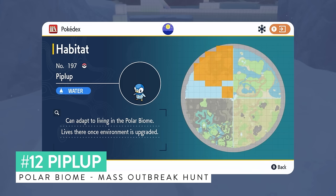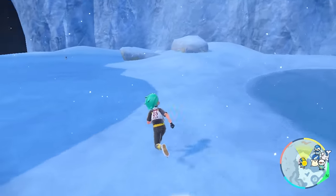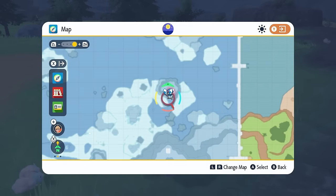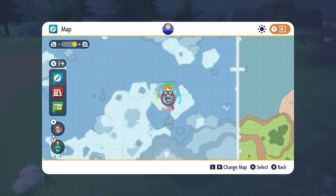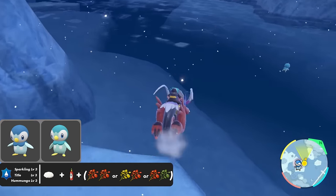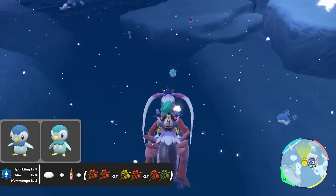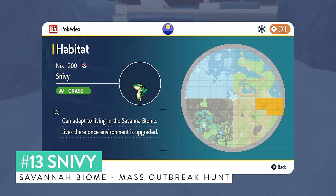Piplup appears in the polar biome and, like its fire-type counterpart, unfortunately appears alongside a flurry of other water-type Pokemon. So it's best to shiny hunt using the mass outbreak method. As it appears in multiple outbreak locations in the polar biome, it won't be difficult to get as a mass outbreak. Go over to it, knock out 60 to maximize shiny odds, set up a Sparkling Power Level 3 sandwich for water types, and repeat the despawn/respawn method until you get the shiny.